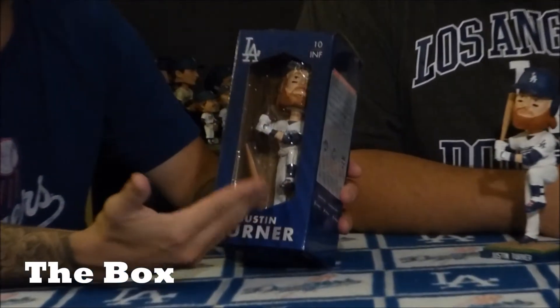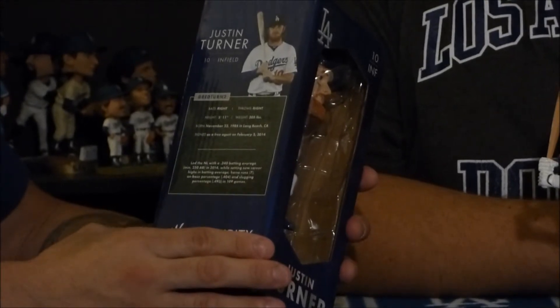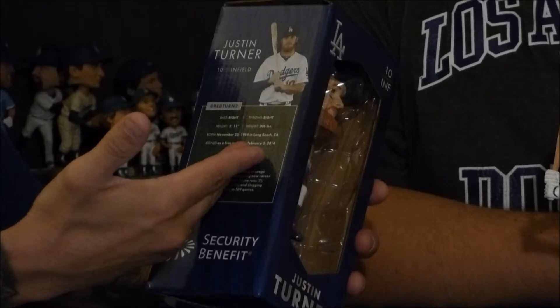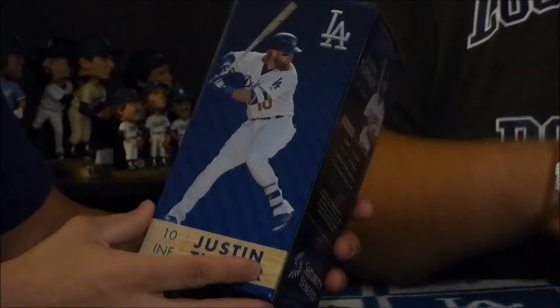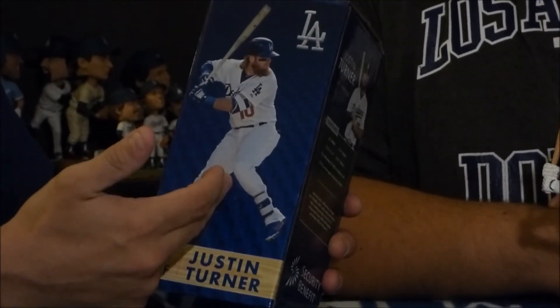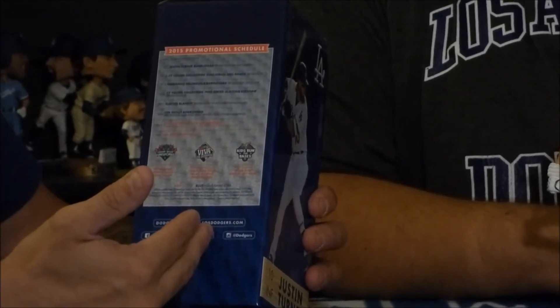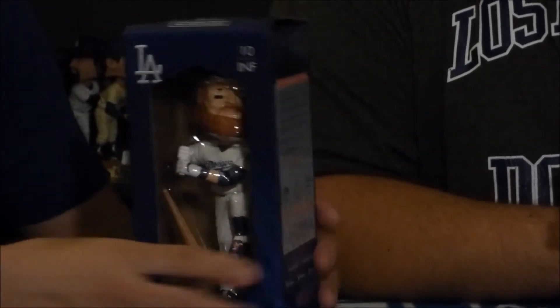Let's check out the box. As you can see up in the front they display Justin Turner, the bobblehead. On the side there's a little bit of facts about Justin Turner — he bats right, throws right, he came from Cal State Fullerton with a little logo right here. There's a good picture of him in his batting stance, and another side note of the promotional schedule right here on the side of the box as well. Pretty good box.